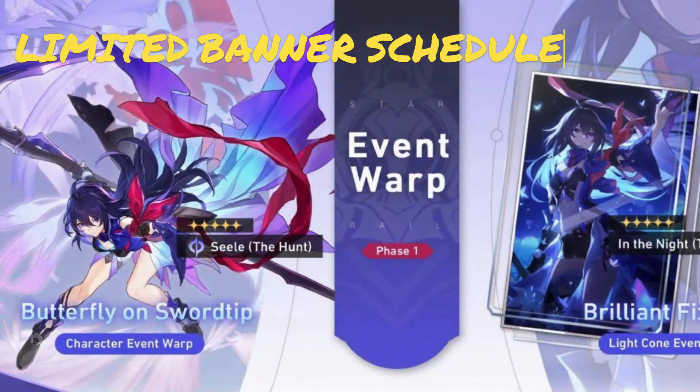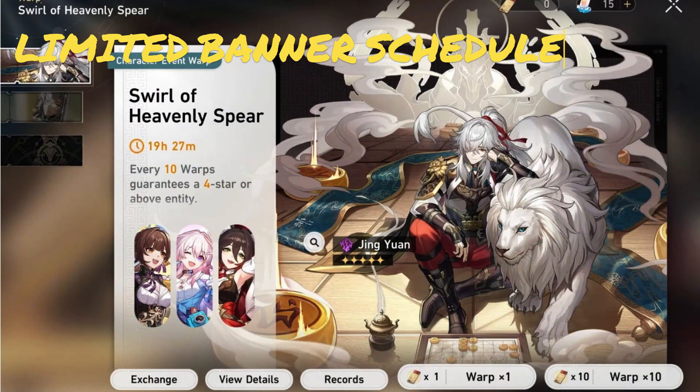The known limited banner schedule seems to be Butterfly on Sword Tip — Seele — and afterwards World of the Heavenly Spear — Ying Yuan — with their respective weapons called Light Cones. It is most likely the best in slot gear.